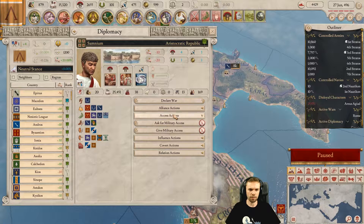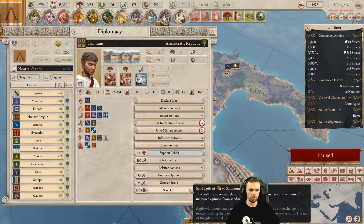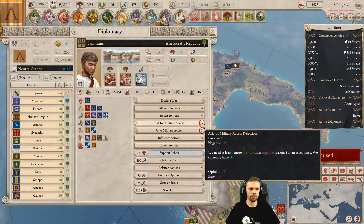The other enemy is essentially dealt with, although they're gonna run to Roman land, which means I probably want military access. You're not gonna give it — but I can just go and give you a gift. Have some ducats — 25 extra. That's not quite enough. It's actually not enough reasons. Minus 15 — 25 is only half the reasons needed. So no.